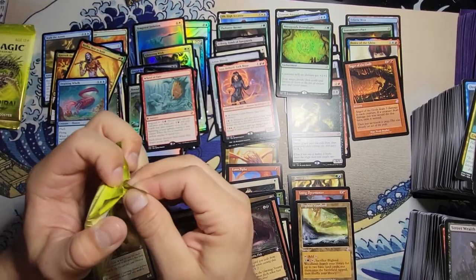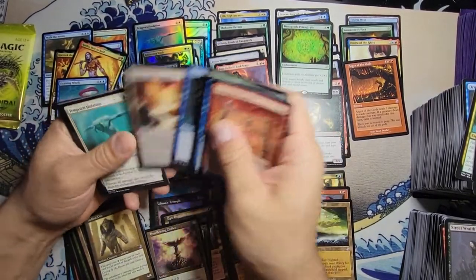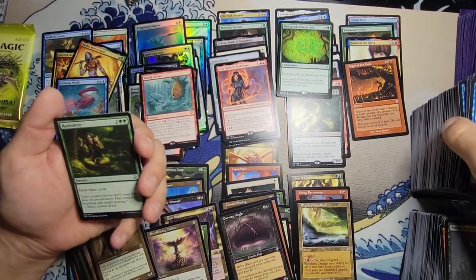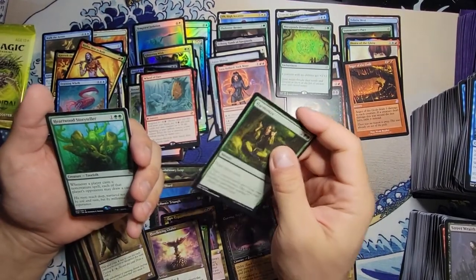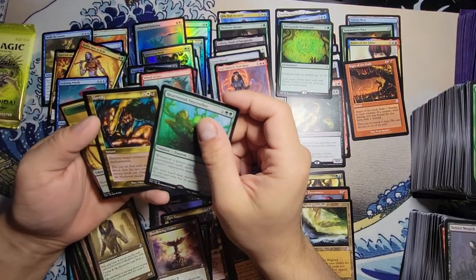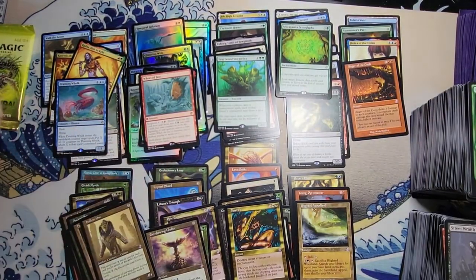This is the second to last pack — let's get that last pack magic. Maybe a foil time-shifted anything — one more. I know it's about one to two per box but we'll see. Minion's Murmur, Brine Elemental. Harmonize — let's harmonize and get some value. Heartwood Storyteller: whenever a player casts a non-creature spell, each of that player's opponents may draw a card. Oh, that's like a group hug card! I'm mortified — at this point that's me right now behind the camera. I'll never show my face.